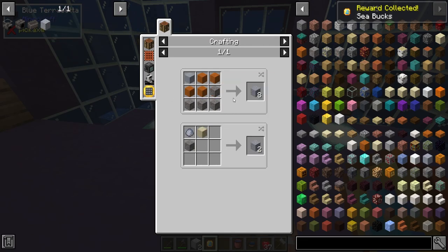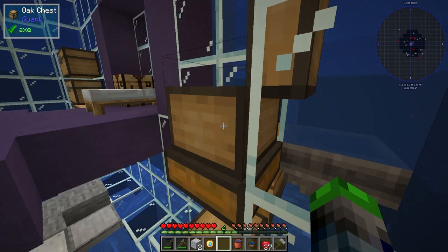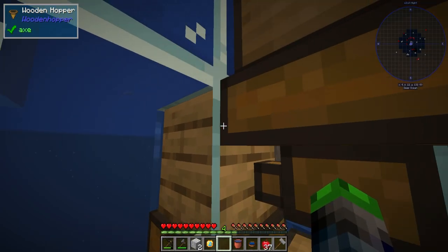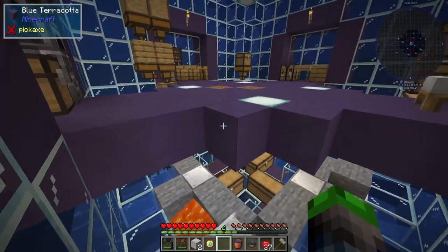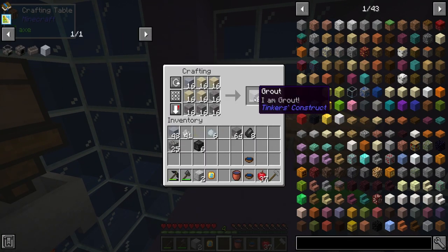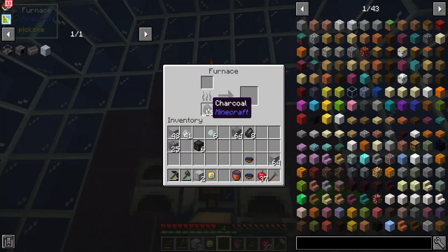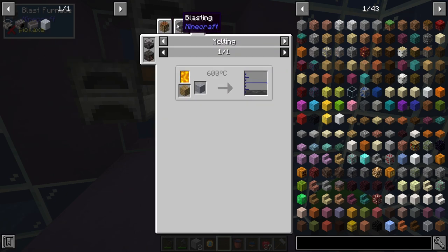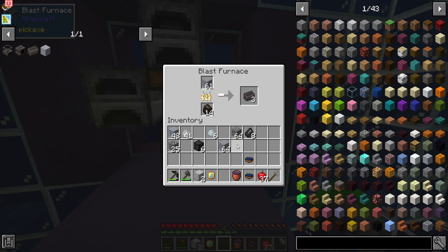So we're going to be making grout here. Grout is super easy to make — just requires some sand, gravel, and some clay. Now we have a basically automatic clay maker here. All we got to do is put dust in here, the hopper will take it, put it into this wooden barrel that fills up with water from the flopper, and then the dust comes through and we get clay. We have quite a bit of it — it is a very useful thingamadoohickey. We're going to craft up a heck ton of those and then put it in the blast furnace because it can only be smelted in here — it can't be smelted in a normal furnace.